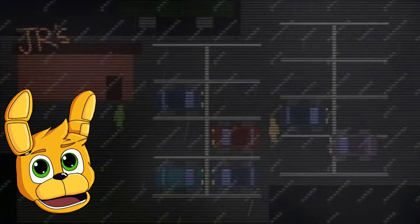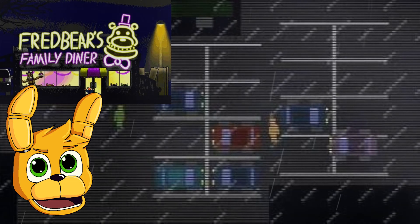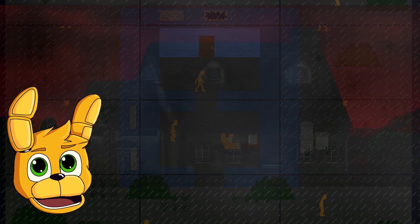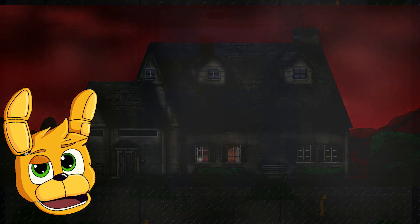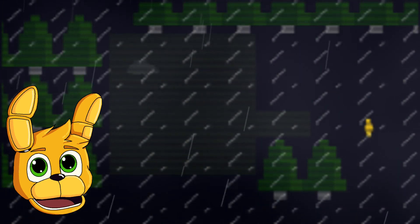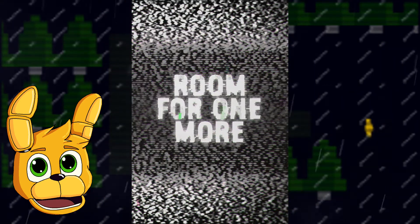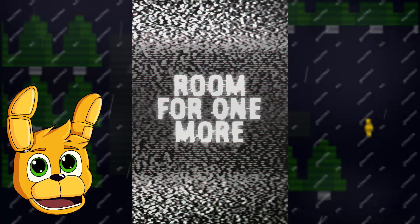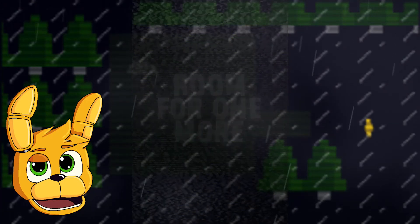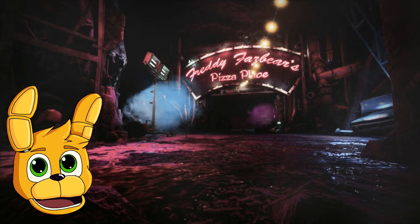In FNAF 6's minigame 'Later That Night,' we see Juniors, which by one theory is Fredbear's. Close by is a house, which could by another theory be the Afton house. But there is also a place that looks like just a junk pile. And in the FNAF 6 book, '3:01:35am' story 'Room for One More,' we find out the Sister Location has an entrance located in the middle of nowhere in a junk pile. FNAF 6 and FNAF 9 are also located near a bunch of junk as well.